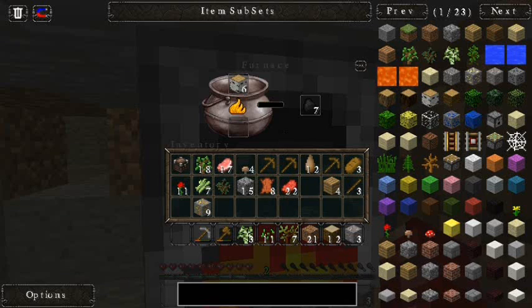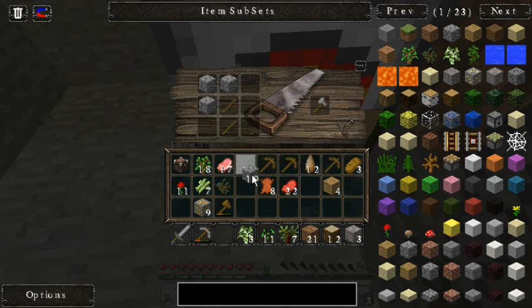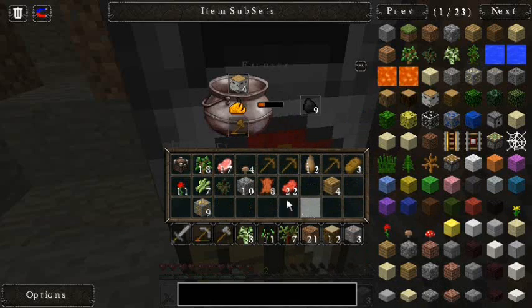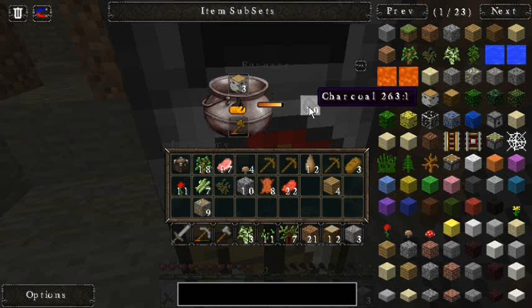Now I can upgrade to a better sword while I'm thinking about it. Stone sword! And I can also upgrade to a better axe which will cut through stuff a whole lot faster. We'll throw that in there and cook off of it.